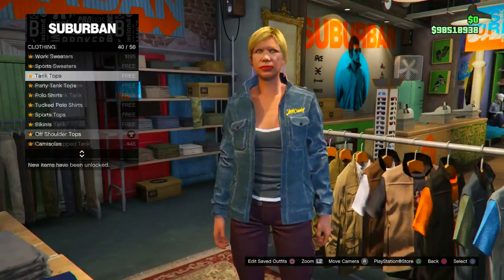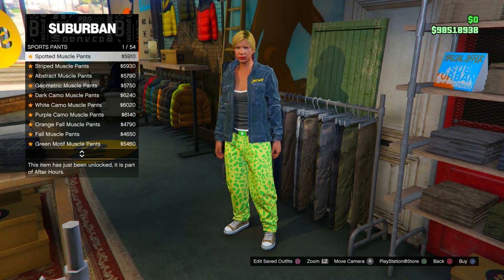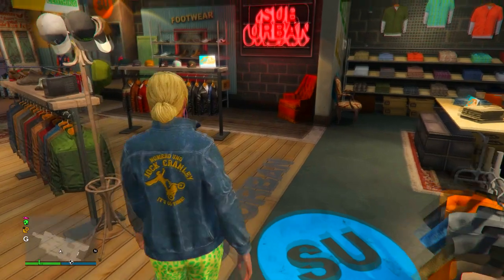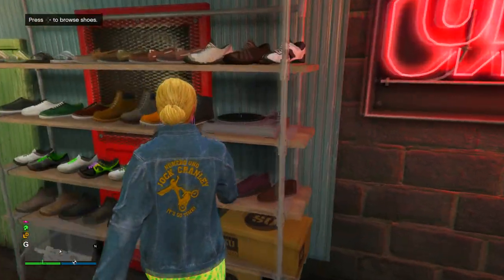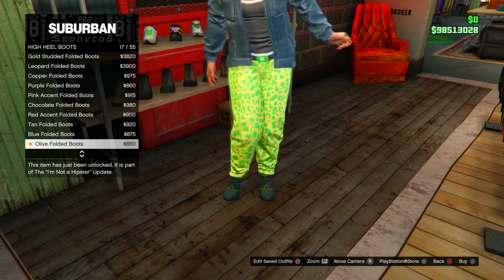Once you've purchased that, back out of the top section, head to the pants section and go to sports pants. Go ahead and purchase the spotted muscle pants — these are your merging pants which will merge over your outfits in Crookie Cop on your male character. From there, head to the suit section, go to high heel boots, and purchase the deluxe midnight boots.